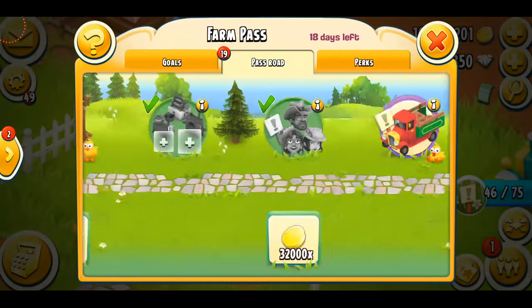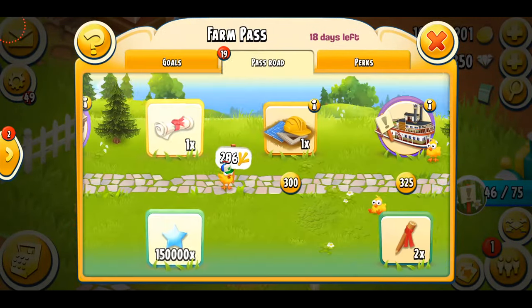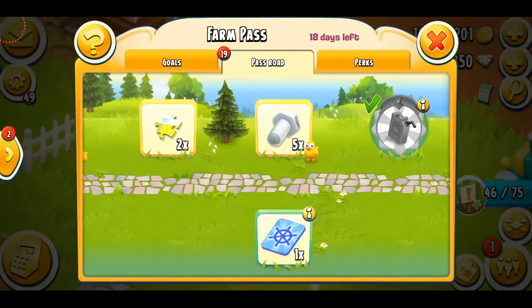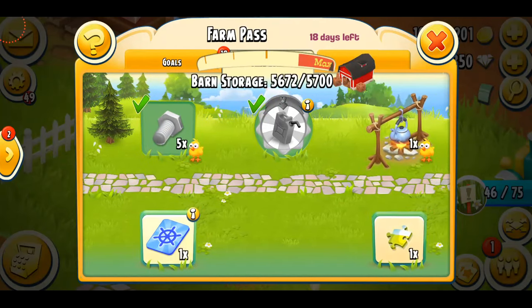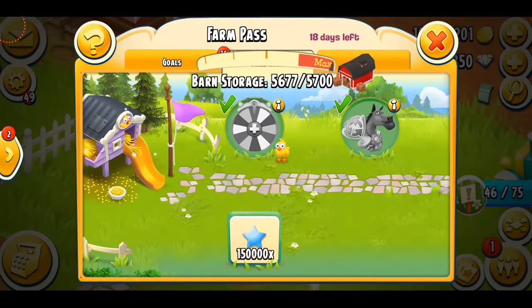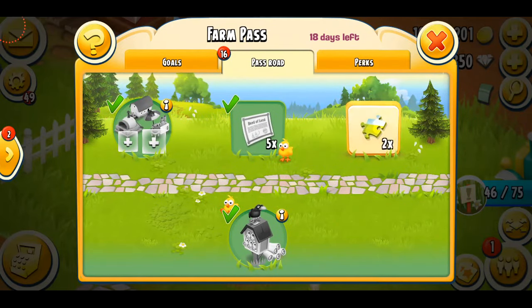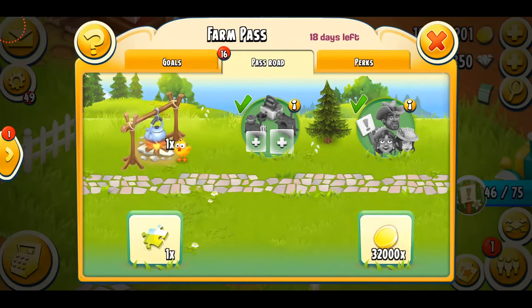This is Farm Pass Season 6 and I'm doing pretty well. There are a bunch of daily goals and season goals, so I'm going to collect a bunch of things — starting with the decoration, of course. I got some bolts and a boat crate booster. To be honest, the prices are really bad — I don't need the bolts or land dates, they're just really common items and not a benefit for me.